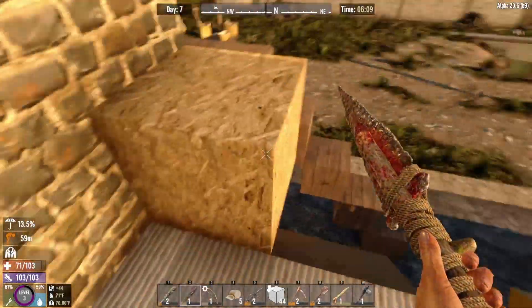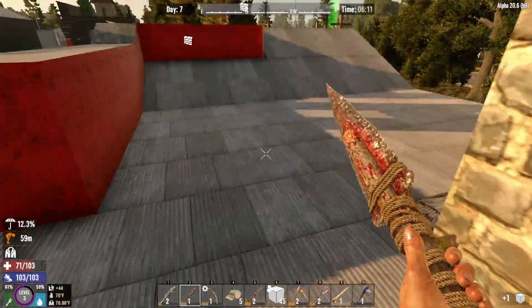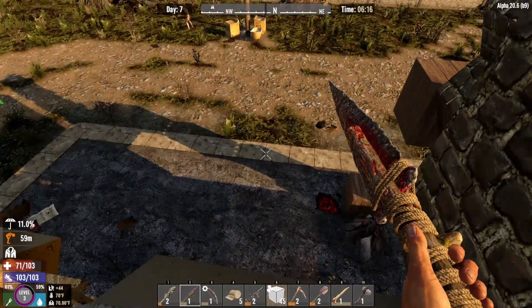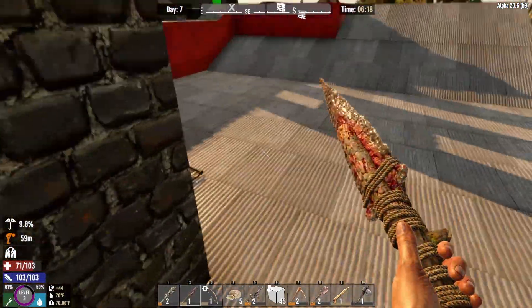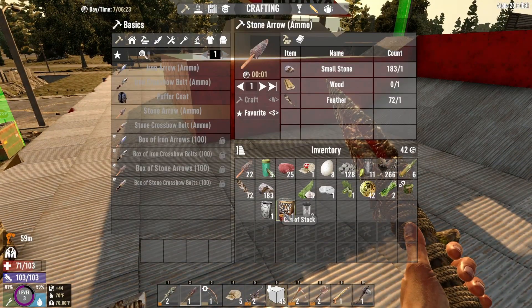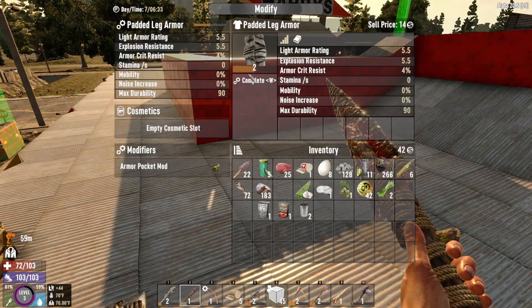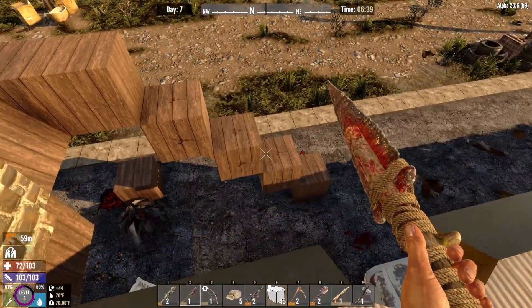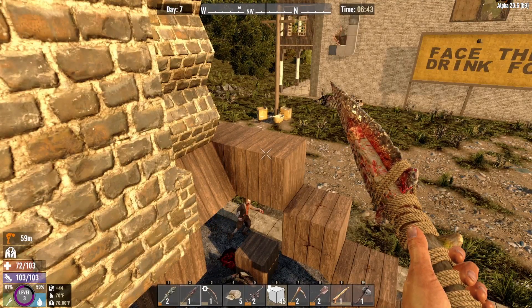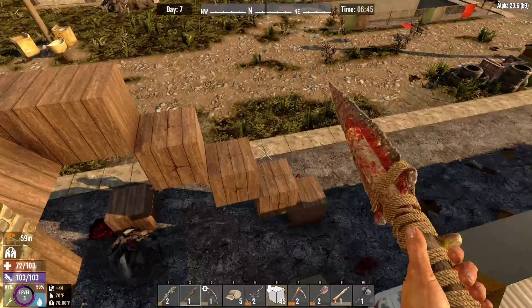Hi everyone, it's Unoriginey. Welcome back to the Uncut Challenge. We are now on day seven. That horde, and there's that stupid dude over there — that horde didn't go exactly as I wanted, obviously. But not exactly as I wanted. I'll have to figure out why. I don't think the shape that I chose is conducive.